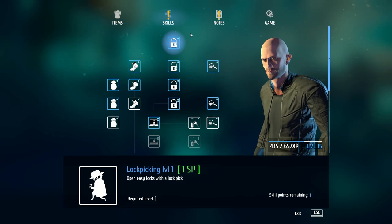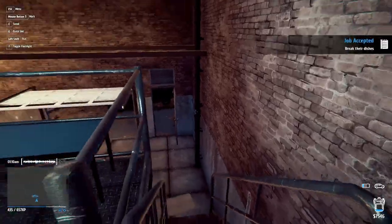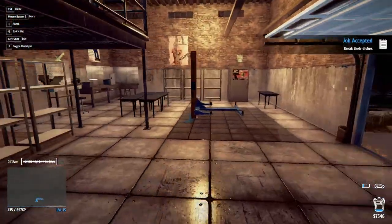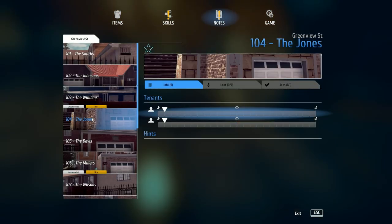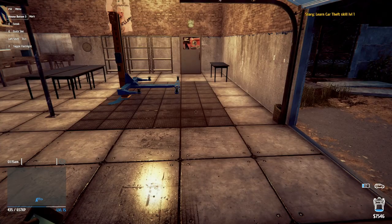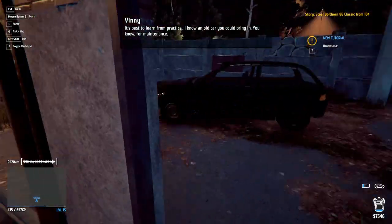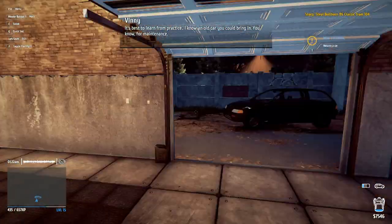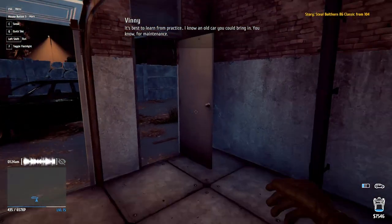We need to level up anyway. Let me see my skills - what do I need for the story? It was car theft. There it is. It's best to learn from practice. I know an old car you could bring in, for maintenance. Okay - hotwire car. Older cars can be hotwired. First check the electronics under the steering wheel, then you need to connect two right plugs with the cable. Okay, that sounds fairly simple.